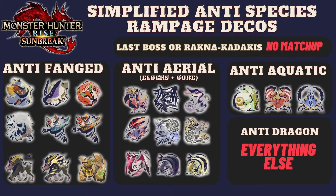I made a little graphic about how to quickly be able to figure out which one that you need to use. So if the target is the last boss or any of the spiders, the Ragnakadakis, there is no decoration that will work for these.